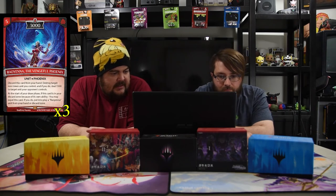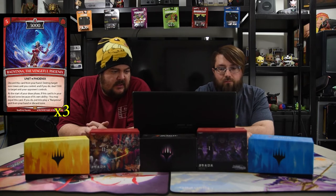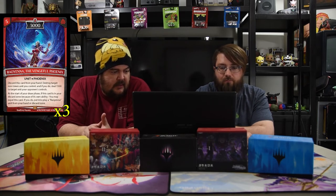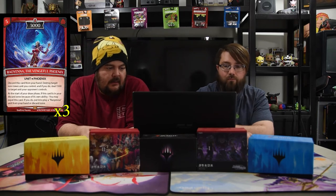Next is Rayona the Vengeful Phoenix. It is five for 3000. Discard this card from your hand, destroy target non-token unit you control, and if you do, deal 1500 to target unit your opponent controls. At the start of your draw phase, if this card is in your discard because of its own ability, you may expel this card — and if you do, put into play a Rayona unit from your hand or discard zone. So this is a Phoenix that can return another card, kind of like a rebirth. But if you get the other Phoenix, it's super good.